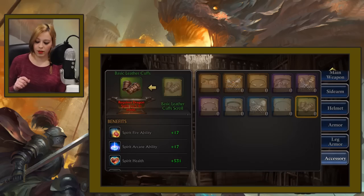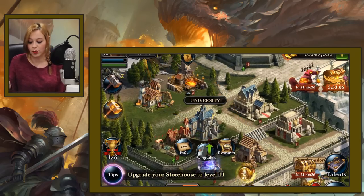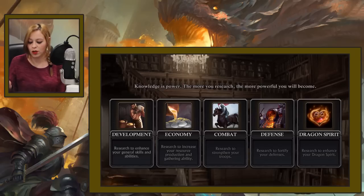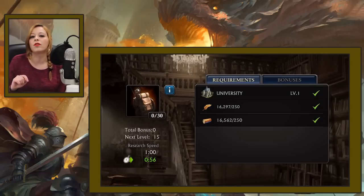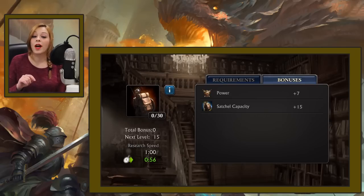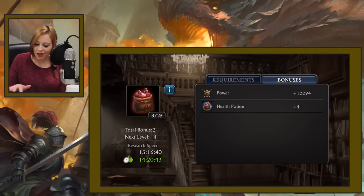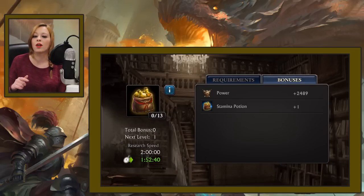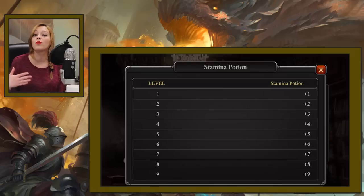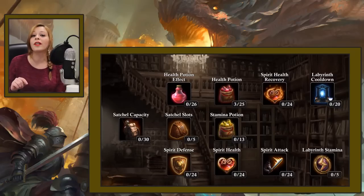There's another thing I want to talk about. When you go to your university you'll find a new tab in the research section for your Dragon Spirit. The researches pretty much speak for themselves, so just tap on them to see the benefits they offer. I think your priority should be the researches about the health potion and stamina potion, because by researching them you're gonna increase the amount of these potions that you can carry with you into the Labyrinth. Also remember that the potions will be refilled only after the cooldown.